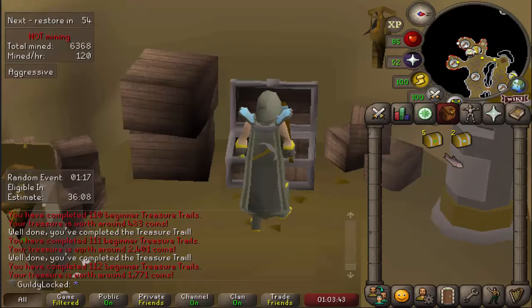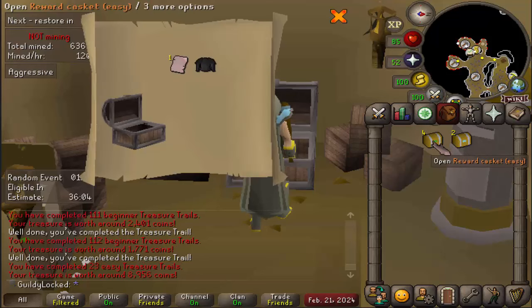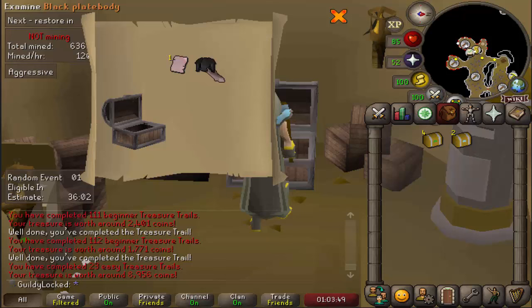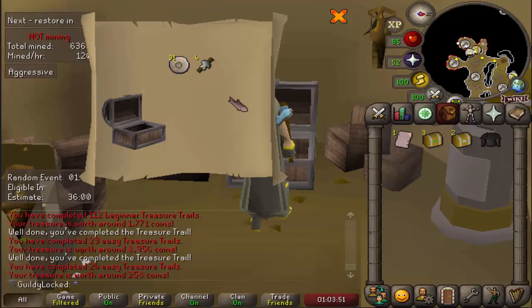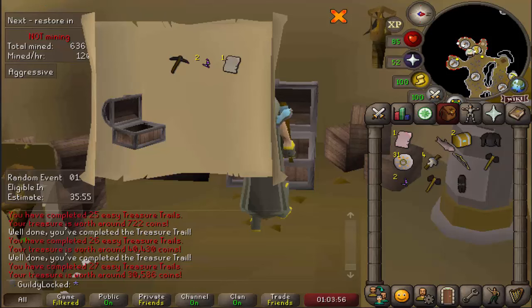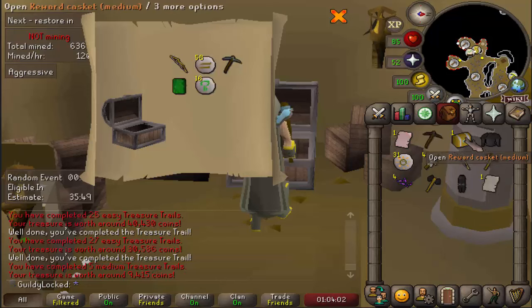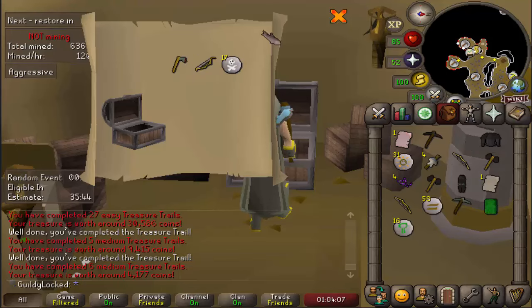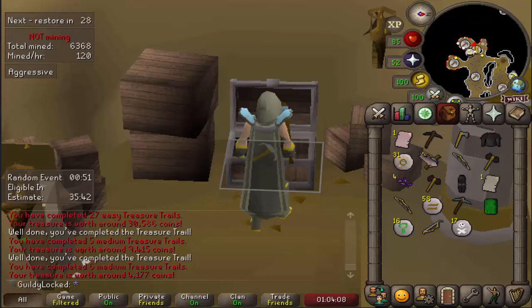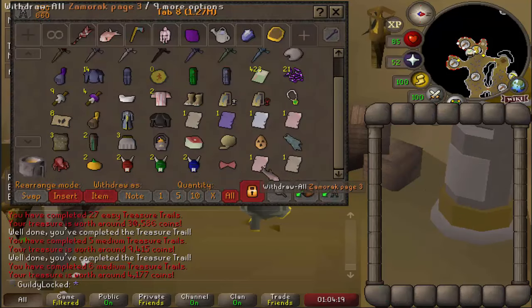I can't forget the fire runes. We've got five easy clues and two mediums. There is some crazy shit we can get, and we're starting off with more pages. Not that those are good or anything, but unique to see. Come on, baby. More pages. More pages. You've got to love it. Medium — big nothing, followed by another nothing. That's what I'm talking about. I hate clue scrolls.